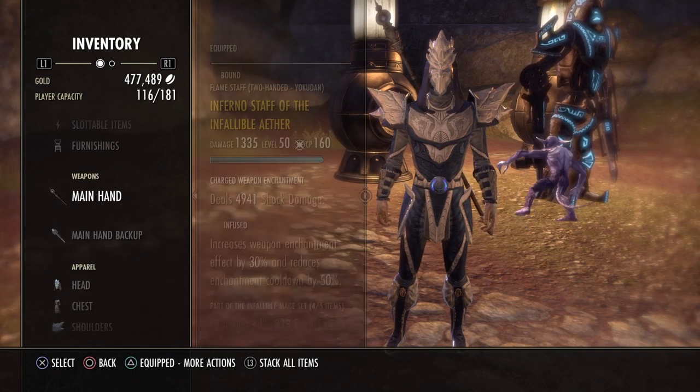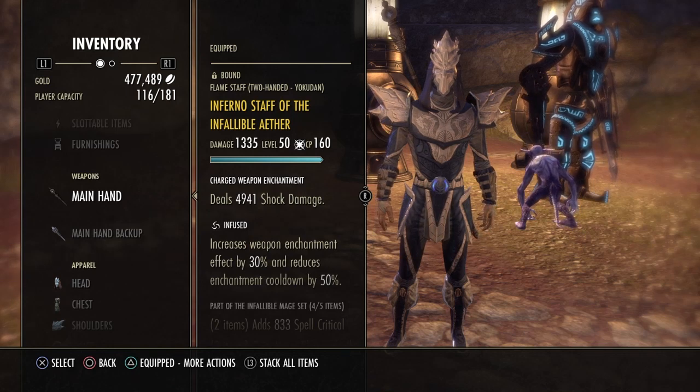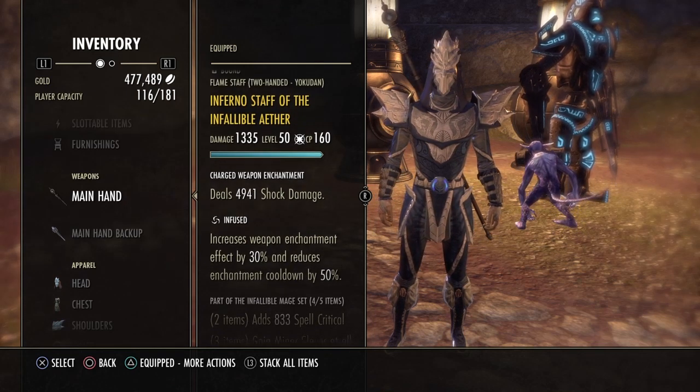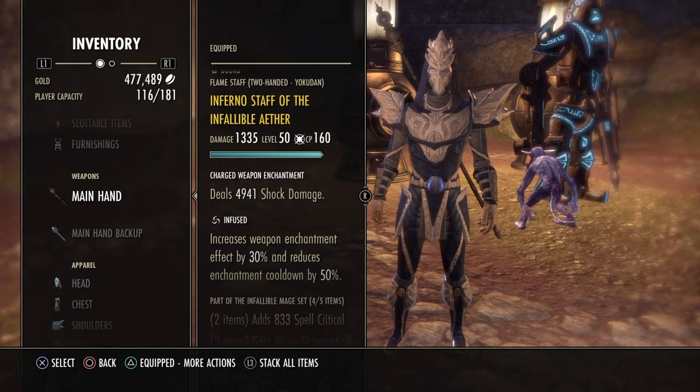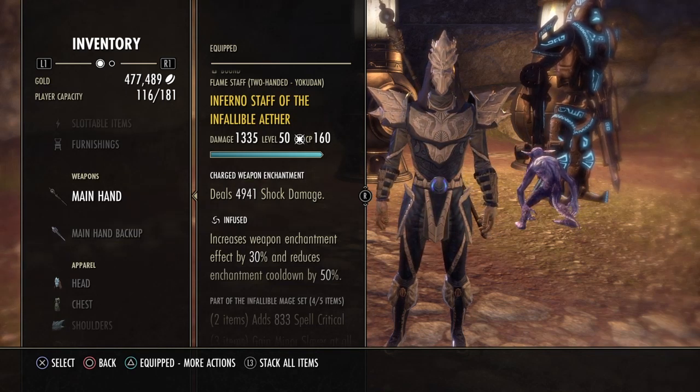Now we're going to go over the gear. On the front bar we have an Inferno Staff of Infallible Aether, which is Infused, and we are running a Shocking Chant enchant on that. Shocking Chants are without a doubt the best for solo play, so it's basically a no-brainer.